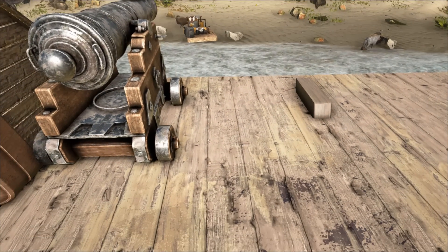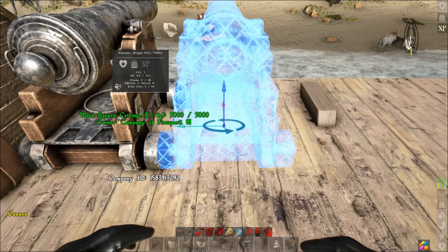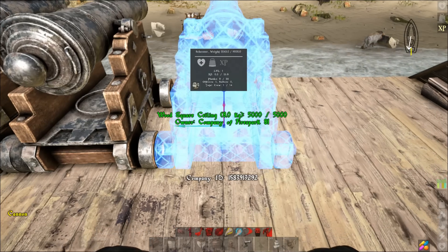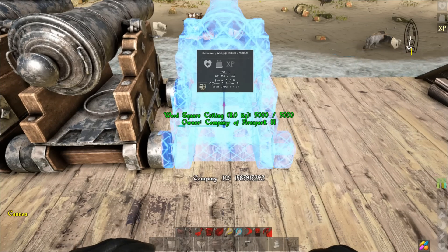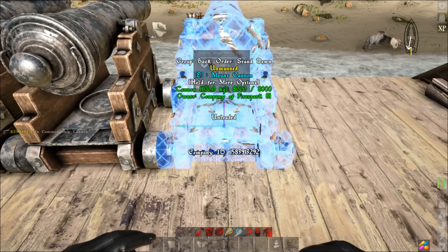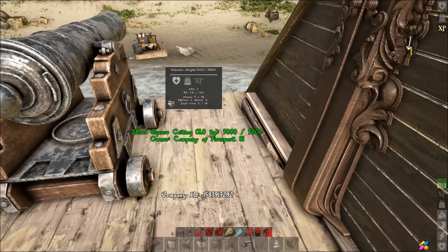Once you get one placed, the rest are easy because you can use it as your guide. Place them all the way across, using that first one as your reference. To leave the gap, line these wheels up, place it, then place your next cannon very quickly, pick the first cannon back up, and move it over here.